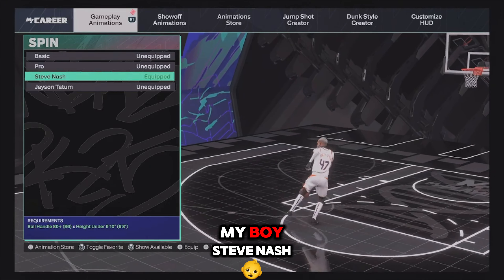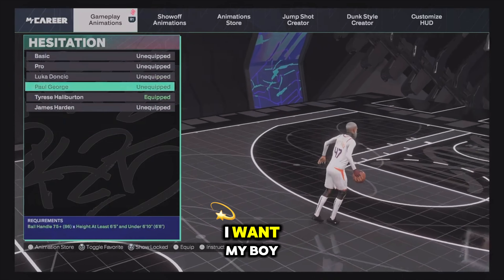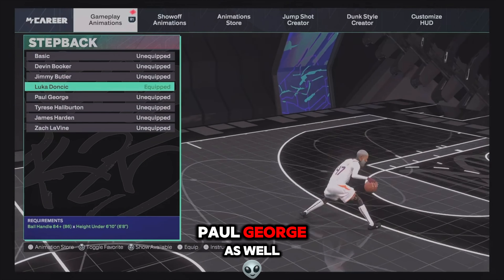For spin, I went with Steve Nash — it has the Pro 4 built in. For hesitations, I'm going with Tyrese — he has the moving hesitation which is the fastest one. You can also try Paul George.